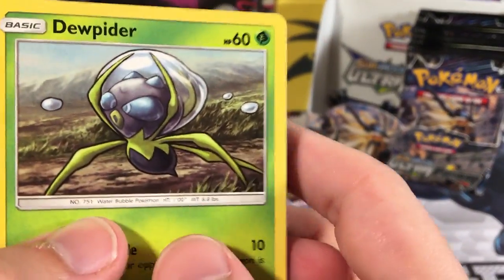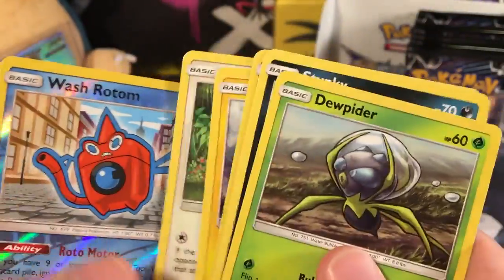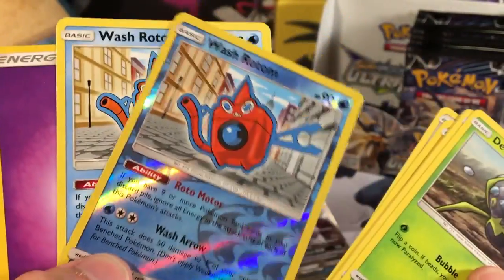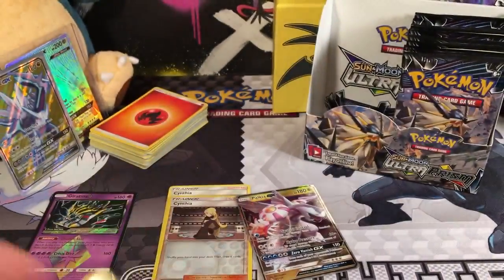Let's start this half with a Dewpider, a Stunky, a Turtwig, Electabuzz, Buneary, a Washed Rotom Reverse Holo Rare, and Washed Rotom Regular Rare - look at that, together forever. Psychic Energy, Monferno, Pokemon Fan Club, and a Cranidos.